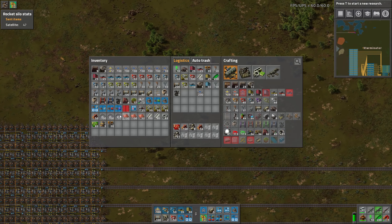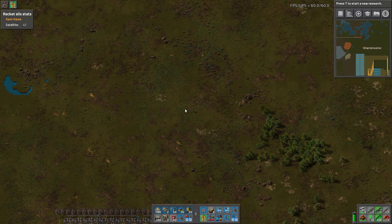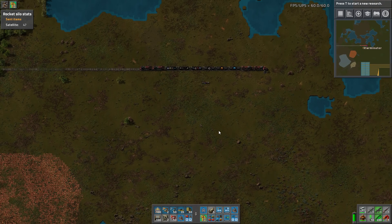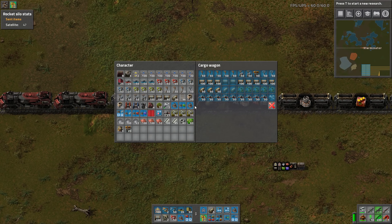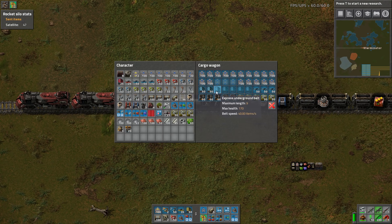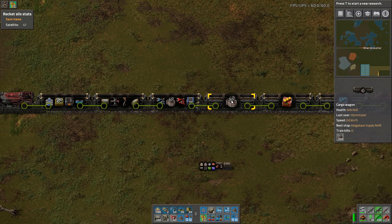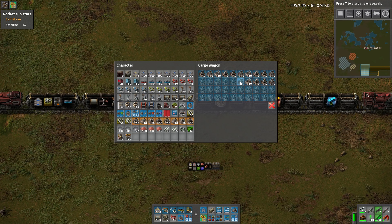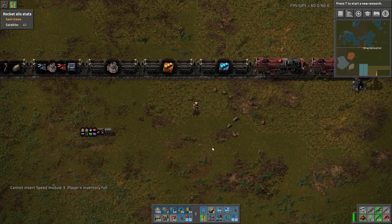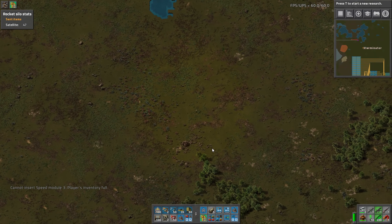Man, that was easy — I didn't expect it to be this easy. You love it when things go this smooth! The rest of the red circuit belts are obviously going to go to the bus — primarily for blue science and electric furnaces for purple science and all that. We still need to grab beacons.